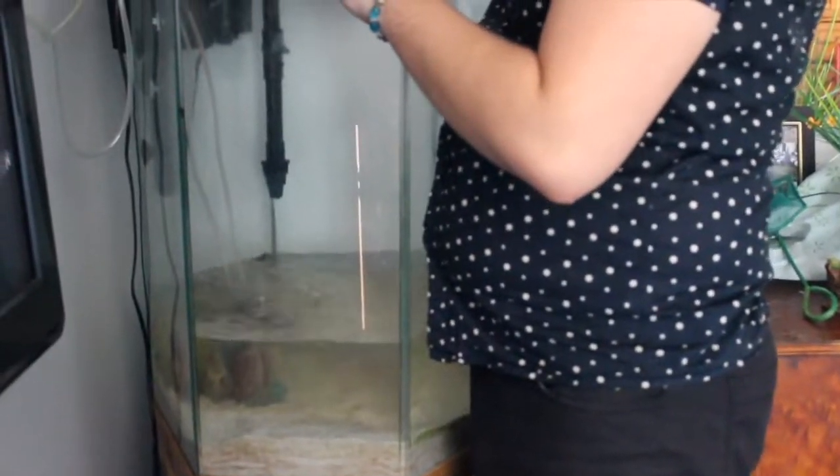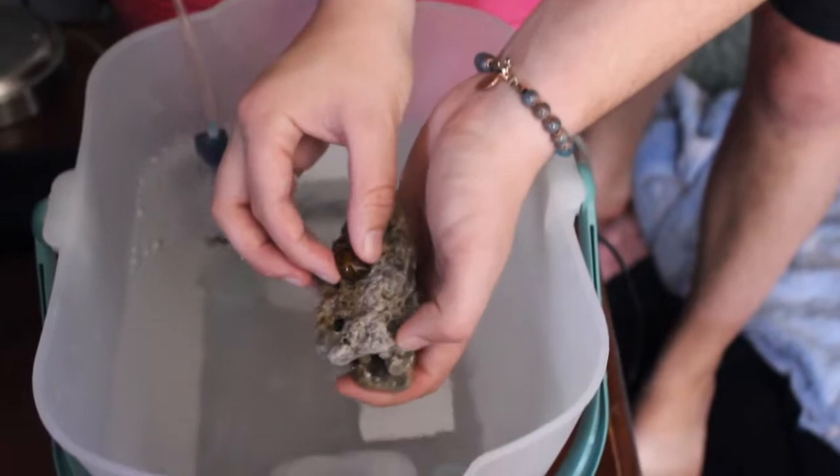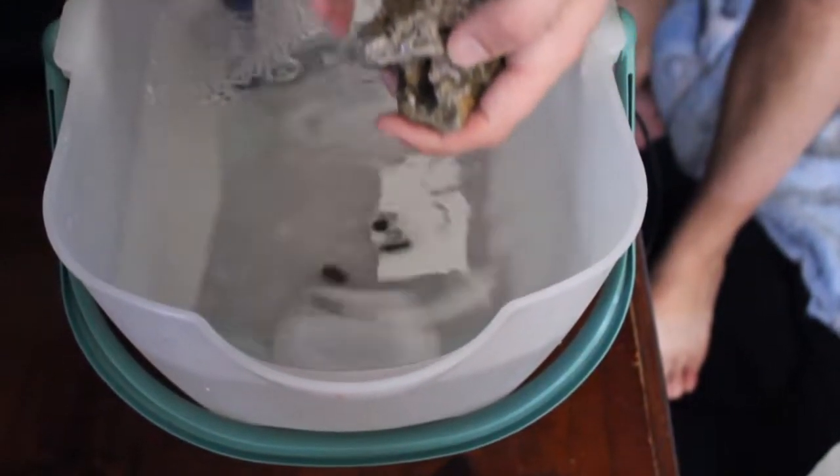Removing the snails, placing all the fish in here — you gotta be very gentle with them. Making sure there's no shrimp. Putting the air hoses in here for now to give them oxygen. Take off the snail gently, put some over here. Time for the difficult part — catching all the fishies!